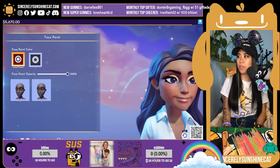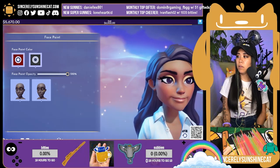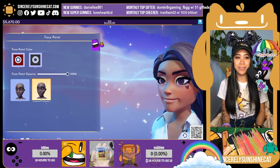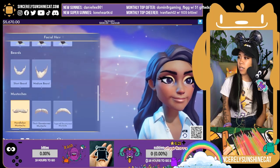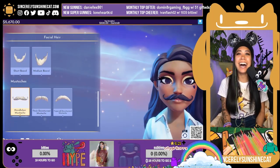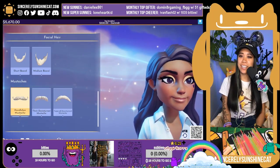Face paint — wait. Look, I can do a little Mickey! This is so cute. Facial hair. What if I had a mustache? Okay, we'll take it off now.